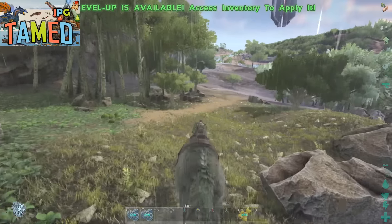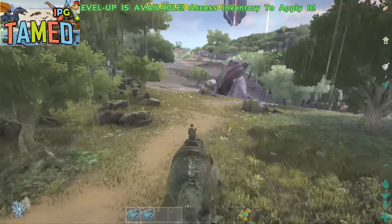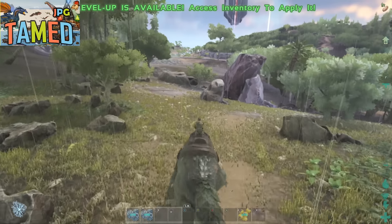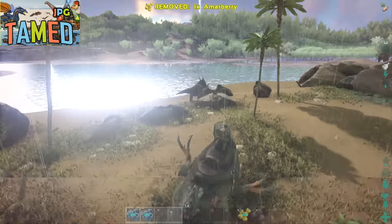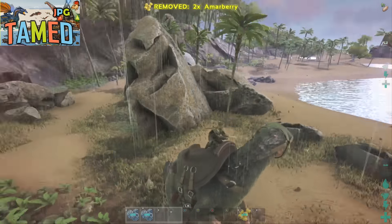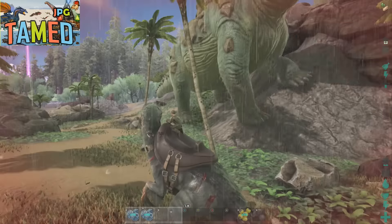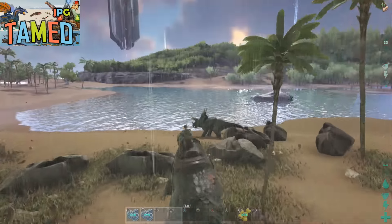Surprisingly, although it seems like it moves slow, its speed is one of its better qualities comparatively to other dinosaurs its size. It can move relatively quickly and is fairly quick in water too. Its stamina is still something that could probably be worked on, so if you are going to have one of these I would strongly suggest building up its stamina a little bit more.